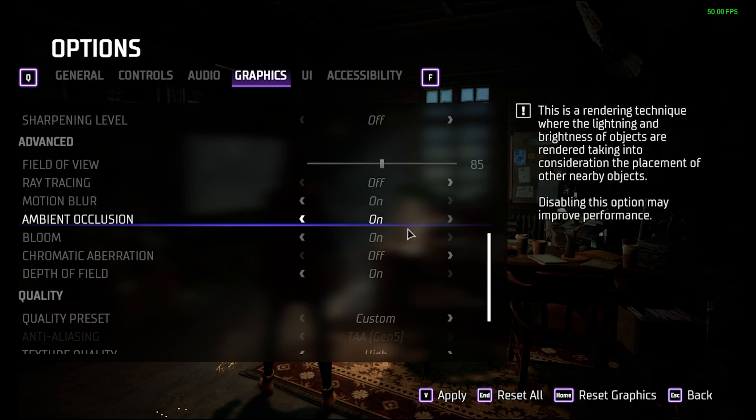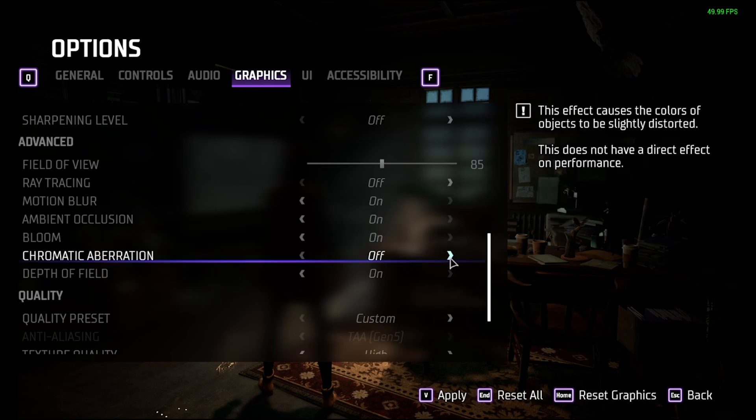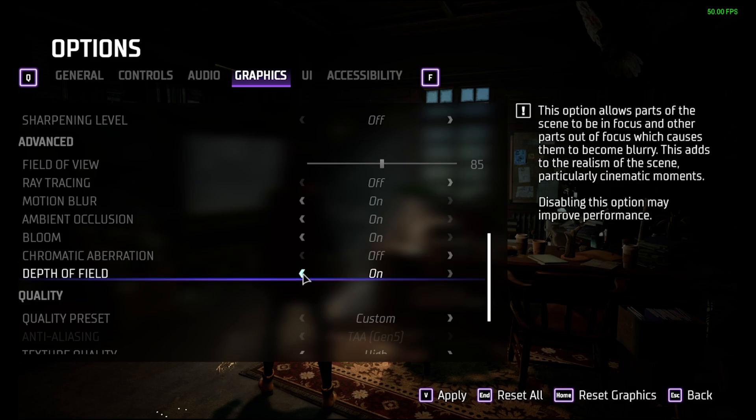Chromatic aberration I really didn't notice anywhere — that's sort of a personal preference. I don't use it because it's strictly a lens effect with no analog to the human eye, but you can use it if you want. Depth of field you can also take or leave — it really didn't seem to affect performance at all, and you only notice whether it's on or off in cutscenes, so it makes almost no difference.